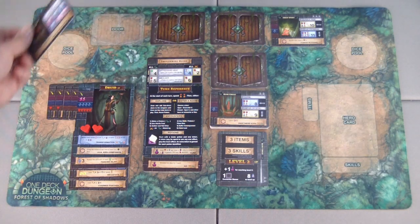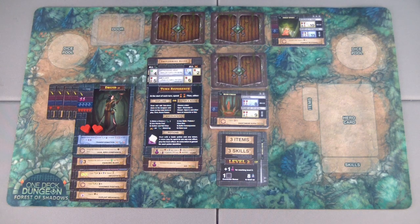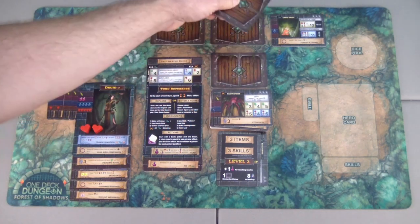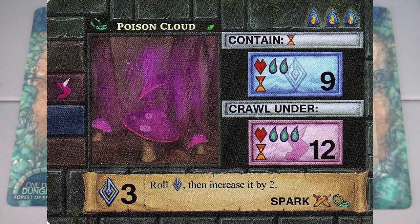I definitely want to take that exploit weakness skill. We're maxed out at level two — we have three skills and four items, so we can't add anything else without swapping. Spending two — another poison cloud appears and it doesn't have anything I really want. I could spend three with the spark ability to roll magic again and increase it by two, making it at least a three, and I still need six to level up again.